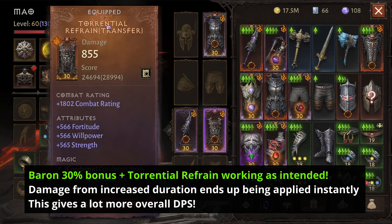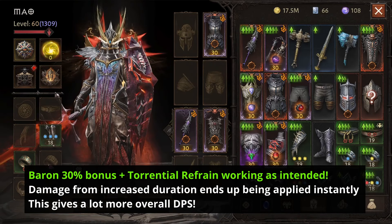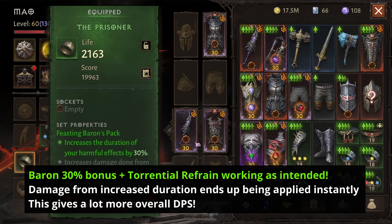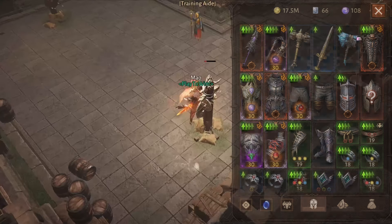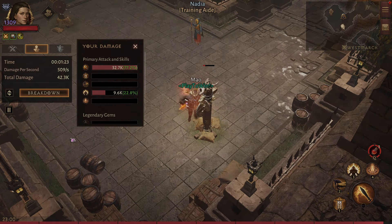That's exactly what I wanted to show in this video. The takeaway is that feasting barons is incredibly good with torrential refrain because the increased duration of damage is applied instantly rather than over time. With my dungeon build or other builds that apply continual harmful effects, this combination is incredibly powerful. Thanks so much for watching and I'll see you all in the next one.